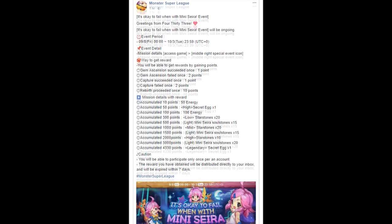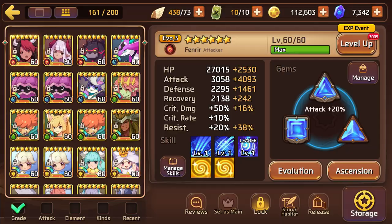It looks like they'll also be having a new event - it's okay to fail with the mini Sierra event. Jim upgrades: if you fail, you get two points. Yeah, we've already experienced a similar thing. And we get some cool rewards - mini Sierra soul stones. So I guess while we're here, we're going to do a quick review of the pixies.